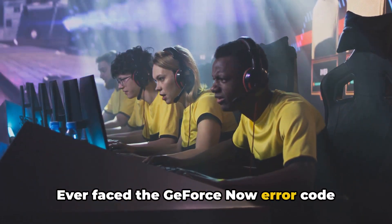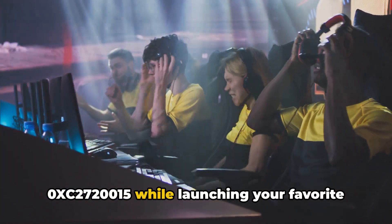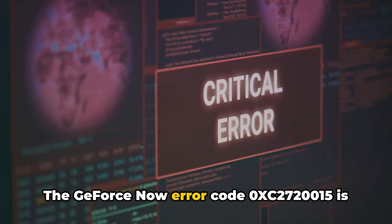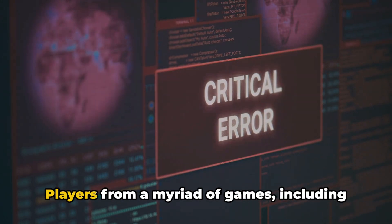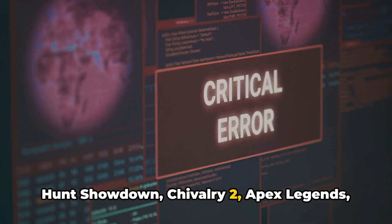Ever face the GeForce Now Error Code 0XC2720015 while launching your favorite game? It's a frustrating experience for sure, but don't worry, we're here to get you through it. The GeForce Now Error Code 0XC2720015 is not exclusive to any particular game. Players from a myriad of games, including Hunt Showdown, Chivalry 2, Apex Legends, and Forza Horizon, have reported encountering this error.